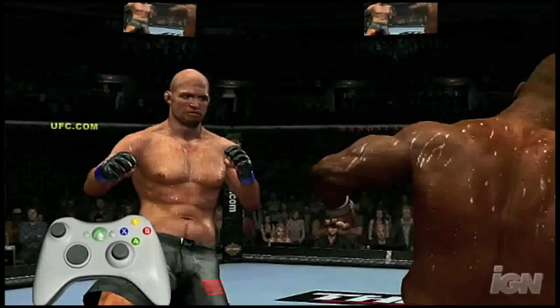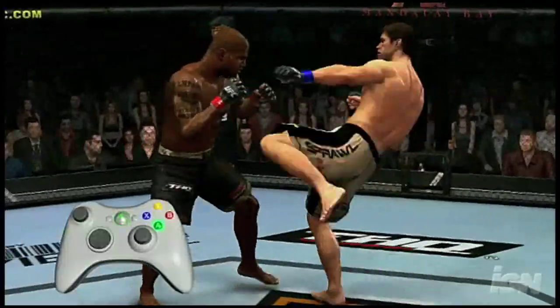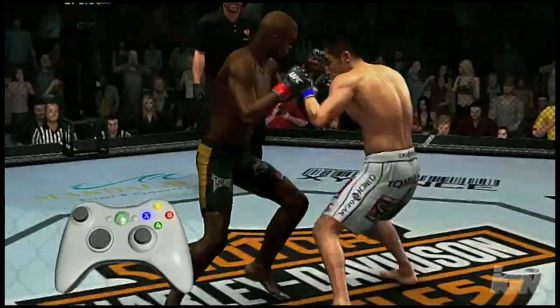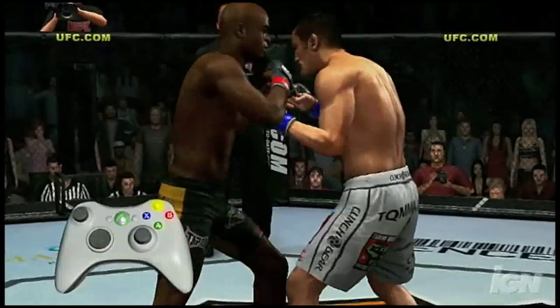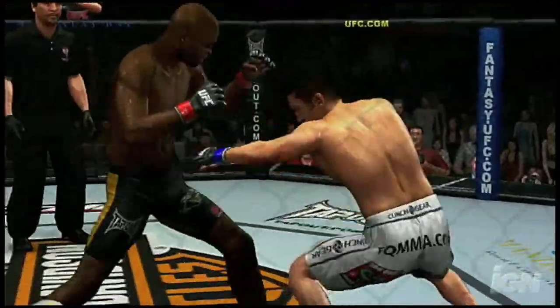The face buttons on your controller give you unparalleled command of each of your fighter's limbs, so you're in total control, creating any number of strings of punches, kicks, elbows and knees. You'll hit the face buttons in quick succession to fire off a ton of explosive combos.